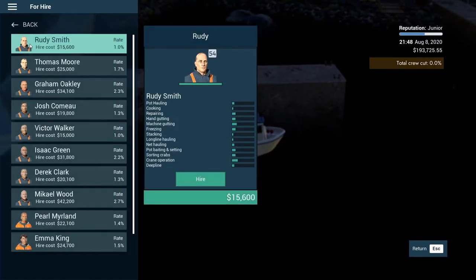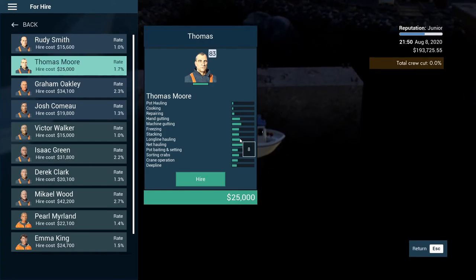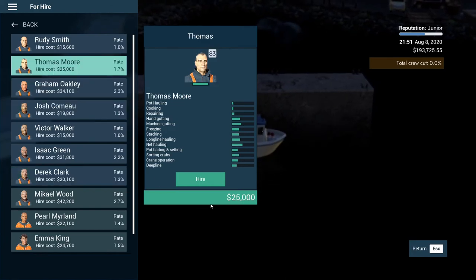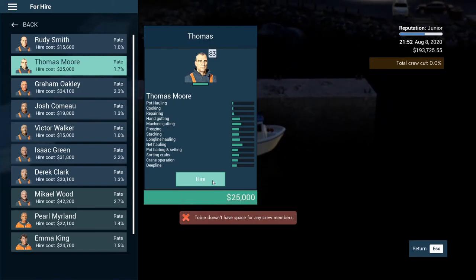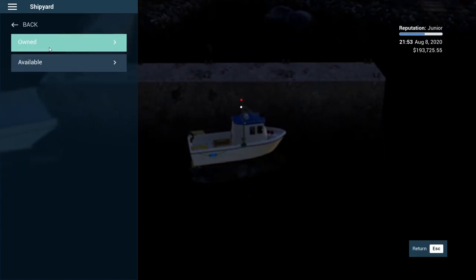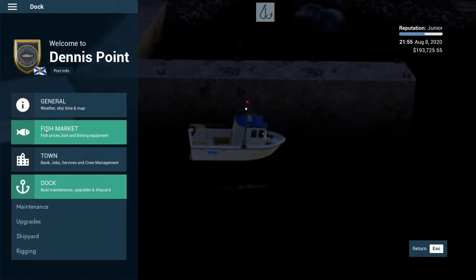We're gonna have to hire another crew member. Long line hauling — that's two. Eight for long line hauling, you're only 25,000 — you might be the one. Long line hauling five — yeah, I think we're just gonna hire Thomas. We're gonna hire you, you're hired. Oh, I don't have any space for crew members. Does the Toby not take any crew? Max additional crew — none. Okay, so we cannot throw any additional crew on there; we gotta do it all ourselves.